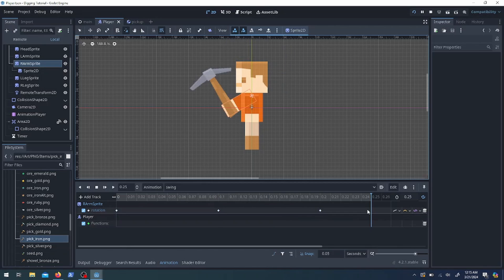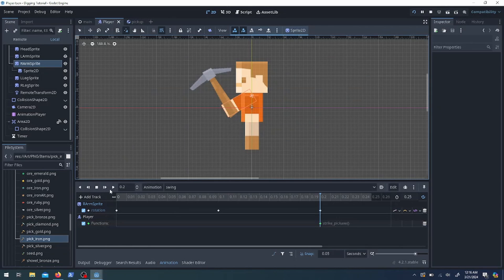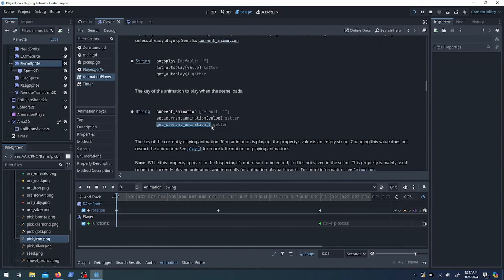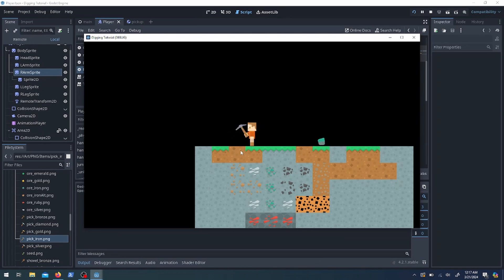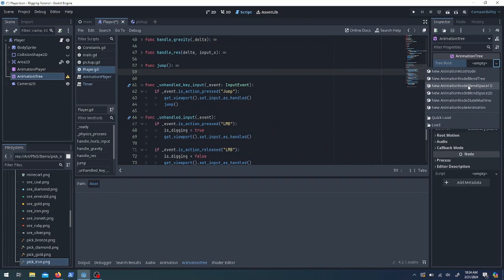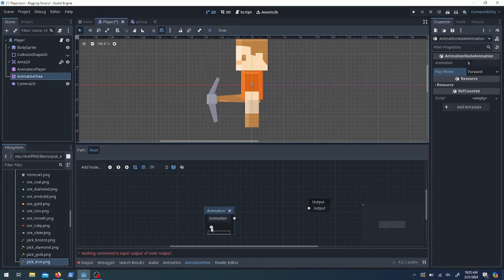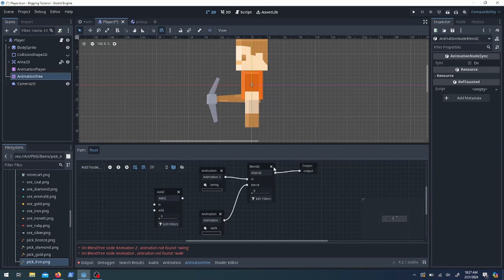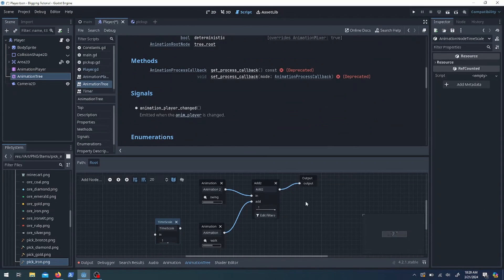When the player's not digging we tell the animation player to stop. We grab the currently playing animation and if it equals the swinging one, we tell it to stop. When I hold the mouse I swing; when I let go, I stop. Next is the animation tree — I chose a blend tree as the root, which may look familiar from Unreal Engine's Blueprint system. My idea is to walk and swing the pickaxe at the same time, which I can't really do with the animation player alone without making a specific combined animation.